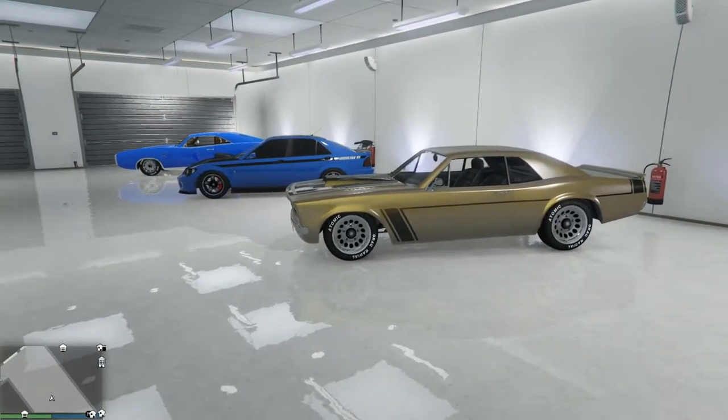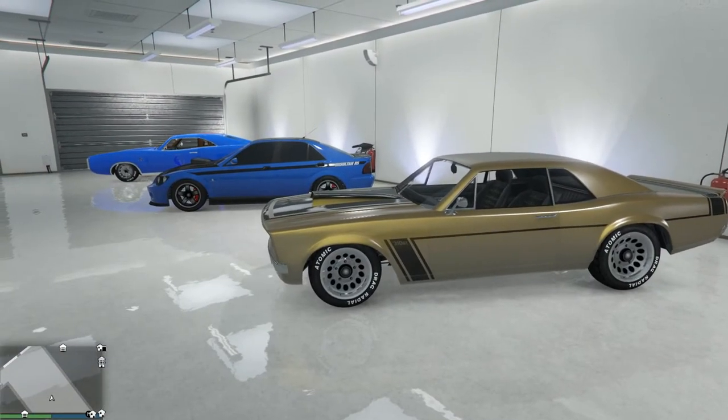This is going to be our 60s pony car, but there are other cars you can think of that you might like. Obviously, most of the dream cars you could come up with are in-game already — we have so many Infernuses, which are Lamborghinis, Ferraris, lots of stuff like that.